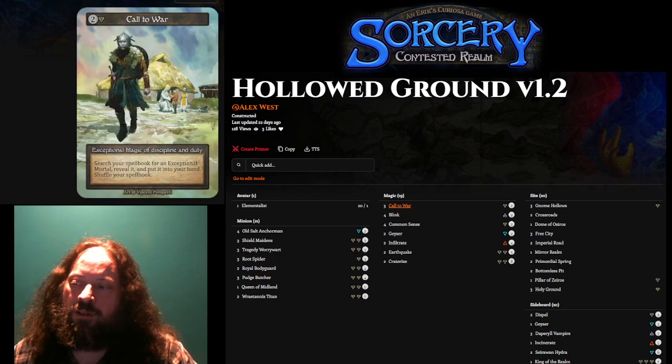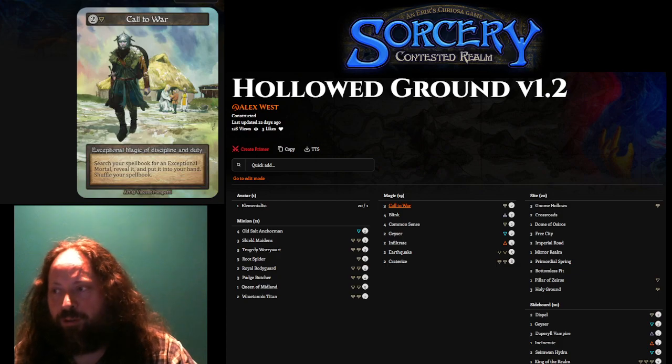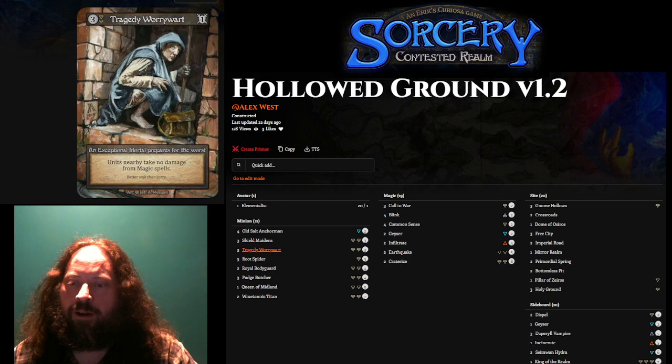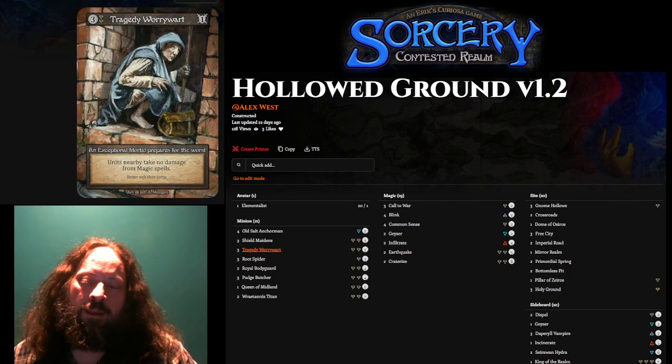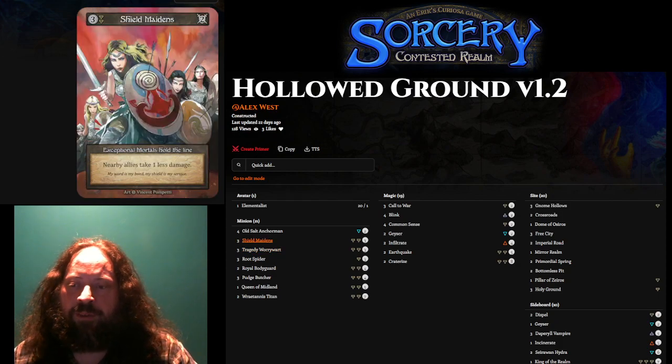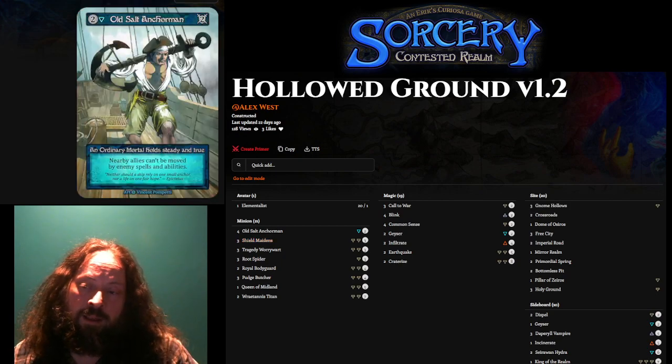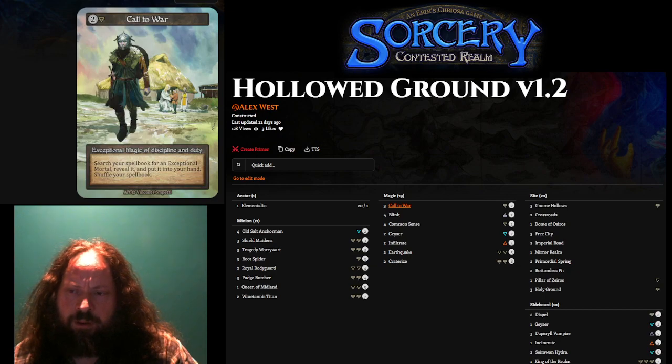Call of War is another tutor — a little less known than Common Sense — where you can search for any exceptional mortal. Both Shield Maidens and Tragedy Worrywart are exceptional mortals. If I don't have a Worrywart yet, I'll use Call of War to get one; after I have one, I'll use it to get as many copies of Shield Maidens as possible. Getting all three completely shuts down a huge number of things.